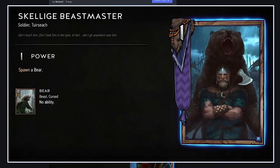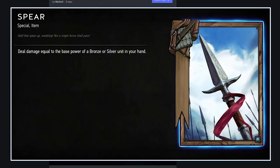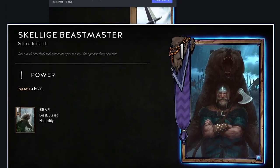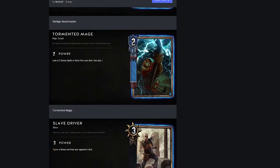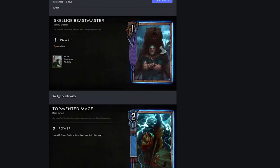Skull Got Beast Master: a one-strength bronze unit — spawn a Bear. That's pretty good but nothing crazy — it's going to play in a relatively specific archetype where you're trying to have beasts and cursed bears out. It's strong, not meta-shifting crazy, but strong.